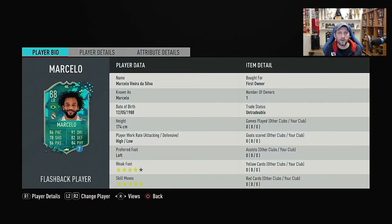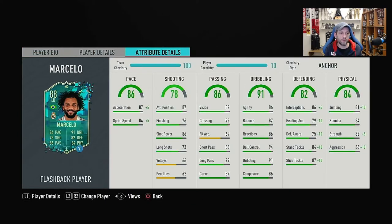So Marcello is an 85 base gold card upgraded to an 88. We're used to seeing Marcello in the team of the year in past FIFAs, but not this year. He's 174cm — about 5'8", 5'9" — with high-low work rates, left-footed, 4-star weak foot, and 5-star skills. Everything looks great on his face stats except those high-low work rates, but most fullbacks you see are on high-low work rates, so if you play him as a straight back it doesn't really affect him.